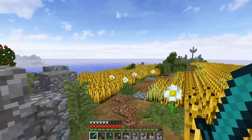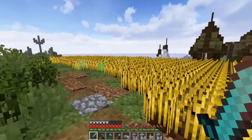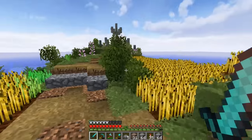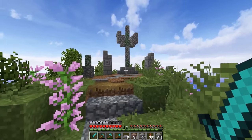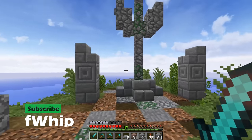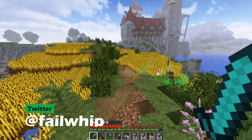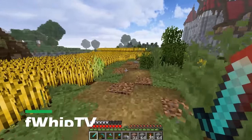Hey guys, welcome back to Building with Whip. Today's episode 72, and I want to start off by showing you what we've been working on over at the stream project — this whole area right here. A little fishing village down there, and we decided to come out here and make a nice little statue where an old ancient people would have come to worship the sea. We got a nice trading post up there, it's looking really cool. We also got wheat fields on both sides, still finishing growing but getting pretty complete.